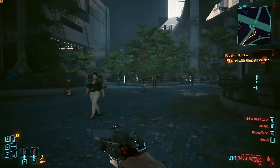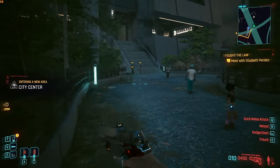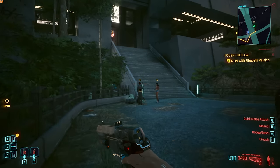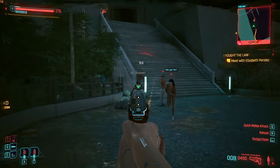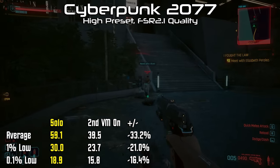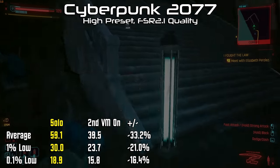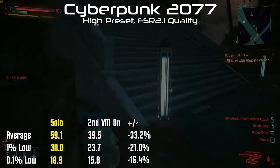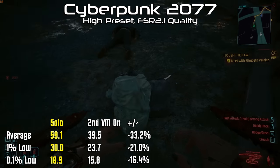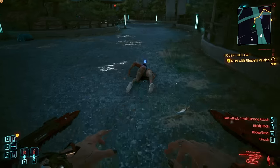Probably the most impressive result of the day came with Cyberpunk 2077. While the P100 lacks any ray tracing features, it can still handle FSR2 upscaling, meaning 1080p at high settings is more than playable with an average of 59 frames per second and a low of just 19. Pretty impressive for one of the most demanding titles we've ever seen hit the PC. Even more impressive, with Heaven running on the second VM, our average manages to stay at 40 frames per second with the low falling slightly to just 16.